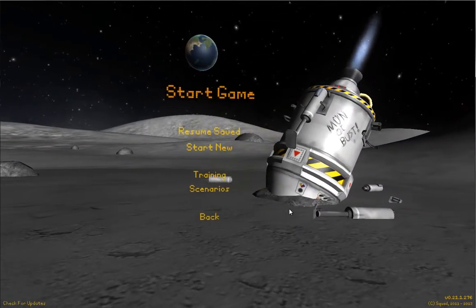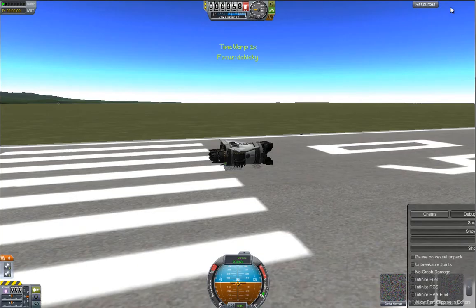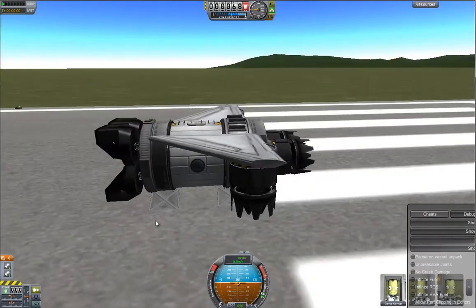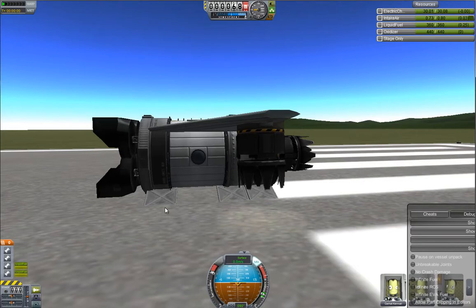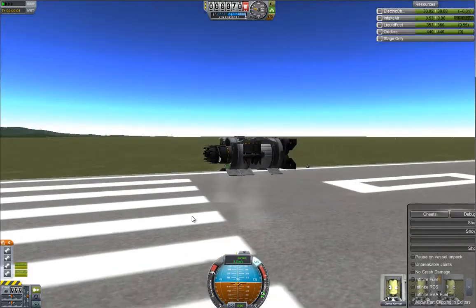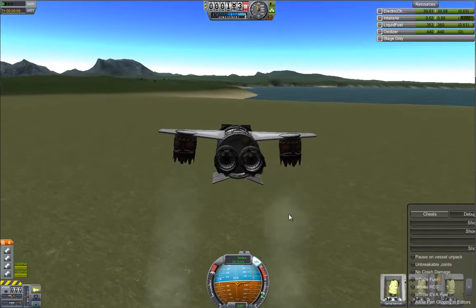Hello ladies and gentlemen and welcome to another episode. In this episode I'm going to try to make part 3 of the Polar Trek. As you remember from previous videos, the Polar Trek was deleted due to a glitch and we had to resurrect it. And here we are with this passenger craft. It was thrown together very quickly so I didn't really make it look pretty — it is an ugly duckling. You can see I have the cheat toolbar on the bottom right hand side to indicate that no infinite fuel or no crash damage or any of that nonsense is turned on.